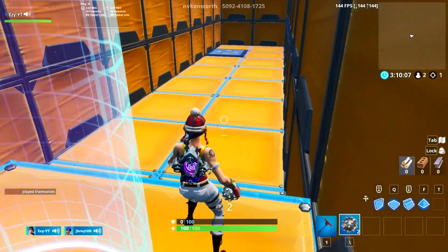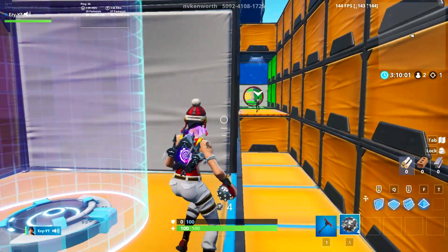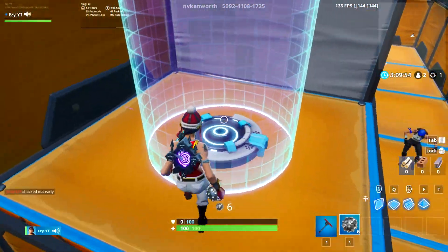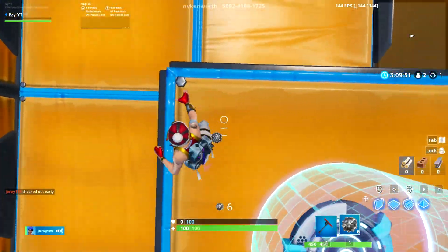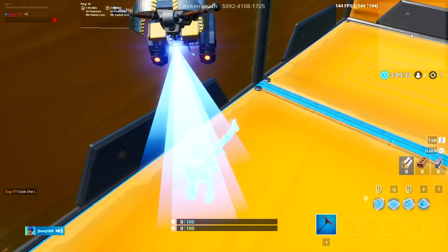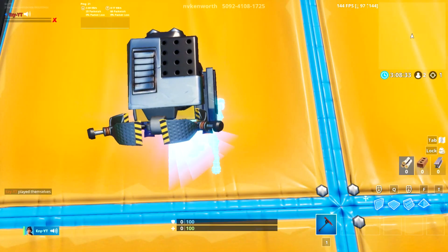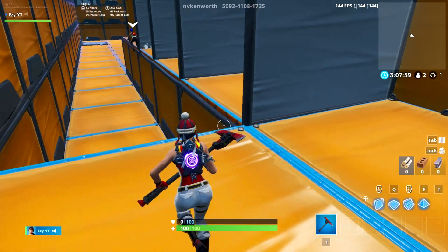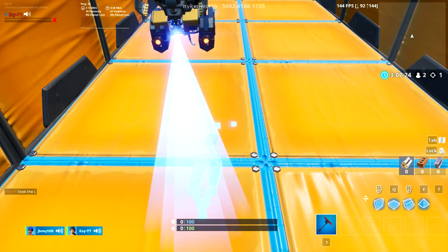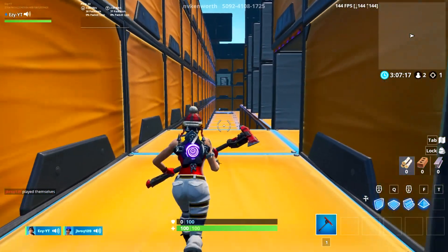Oh no, dang it dude — impulses, bro. So you gotta impulse yourself to the door. No, there's a jump pad or bounce pad. I'm grabbing as many impulses as possible. Oh my god, I die on the same one every time. Dog, I don't know about this one, dude. The bounce pad? Yeah, you gotta make it on that bounce pad. Let me try this.